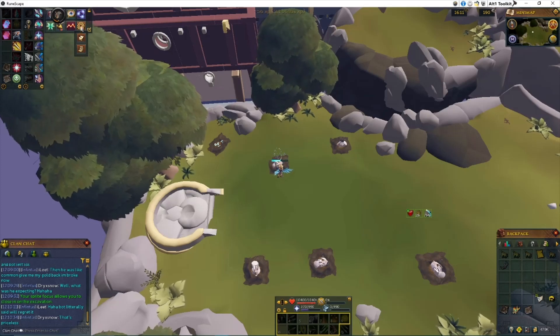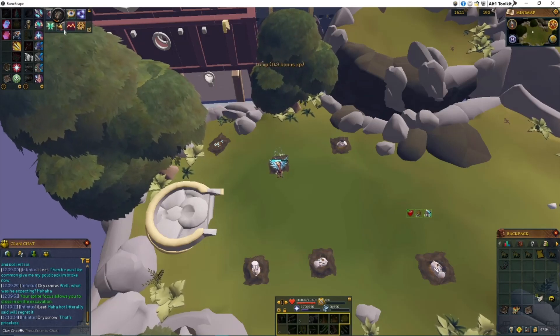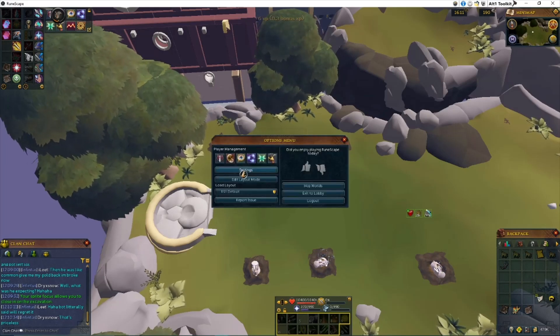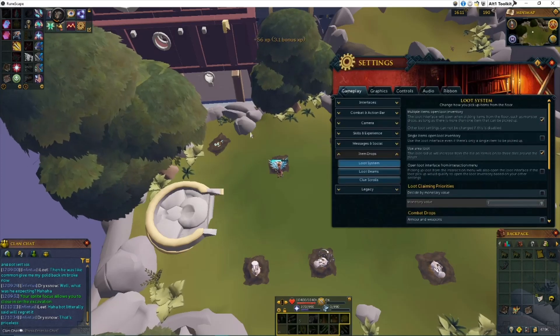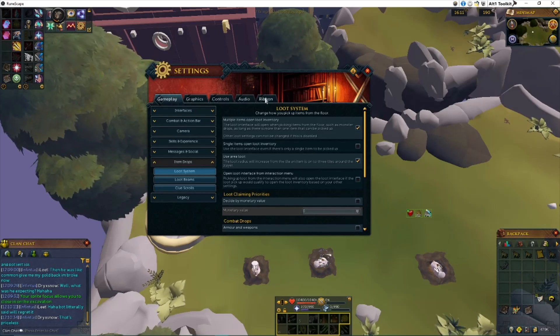The first thing I'm going to do is go up here to the settings tab. Everyone's screen might look a little different, especially if you don't know what some of these tabs up here are, which I'm going to show you how to do today as well. The first thing I'm going to do though is click on the settings tab, go to the settings bar here, and open up the actual main settings interface. When this comes up, the first thing we're going to get into, because it's the easiest one, is the ribbon bar.